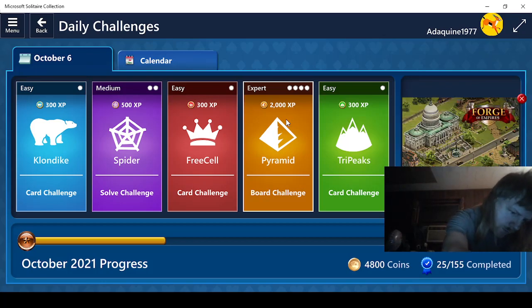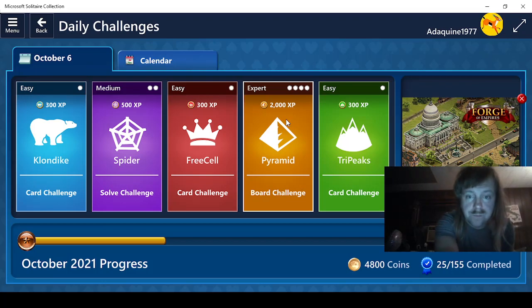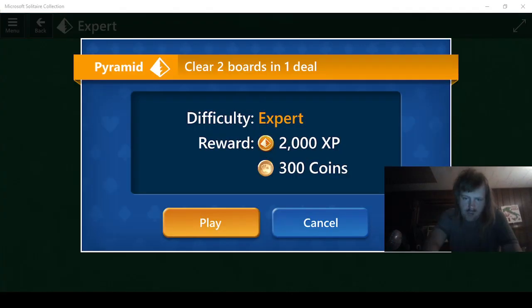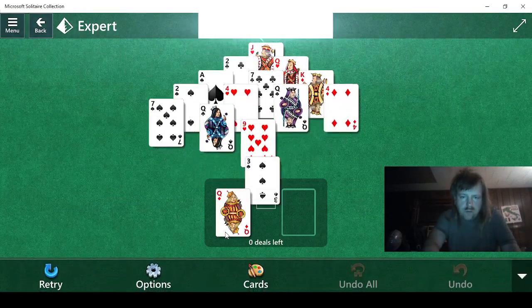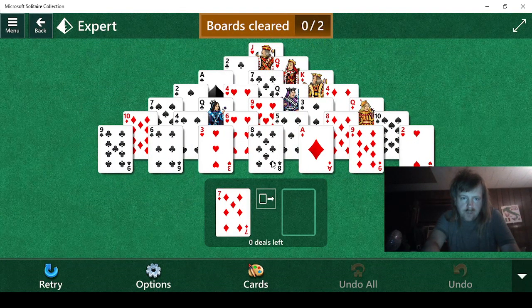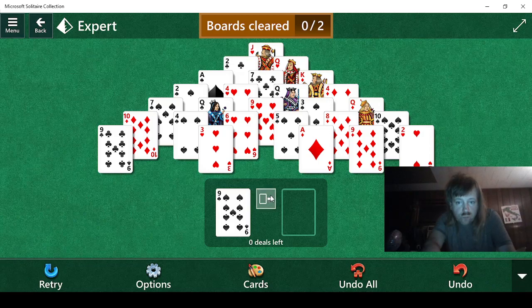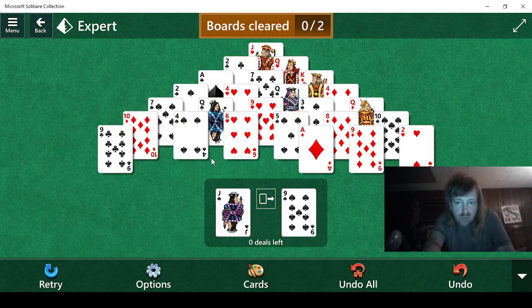Let's see. Two boards and one deal. Q7, 6 — looks like. And 5, 8. 10 and 3. That's going to help.